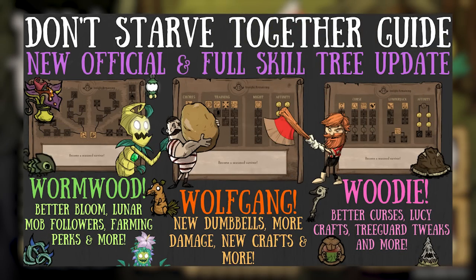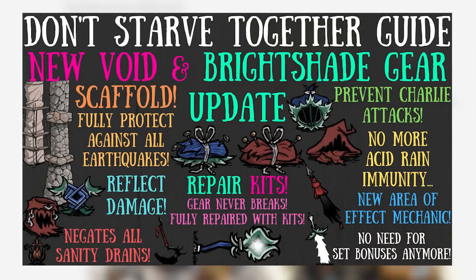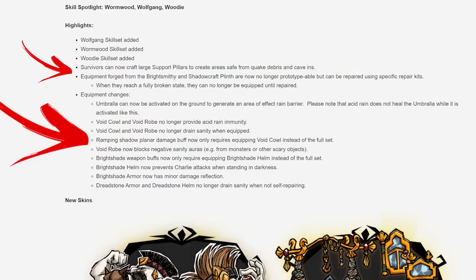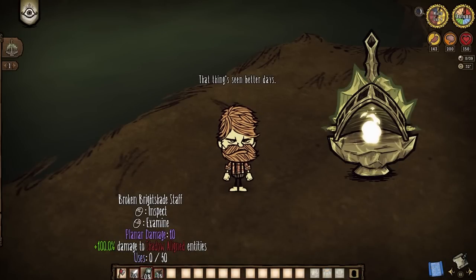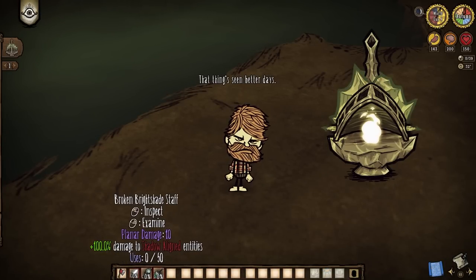For literal weeks, all anyone has been talking about are these damn skill trees, myself included. And while we have taken a couple short breaks to discuss the second half of this update, I've gotta ask: does anyone even bloody remember all the tweaks from the second half? There are a lot of them, and most are pretty darn game-changing, so I figured we'd take one last break and discuss them all again. We begin with the biggest mechanic, in my opinion: the broken states of both Brightshade and Void Gear.